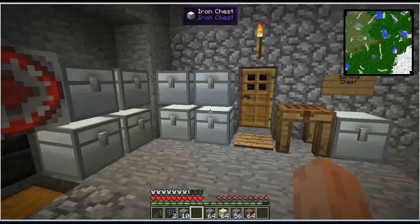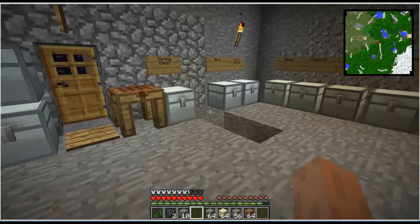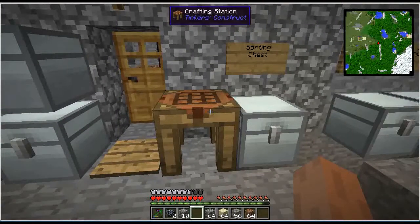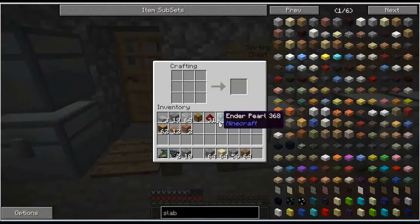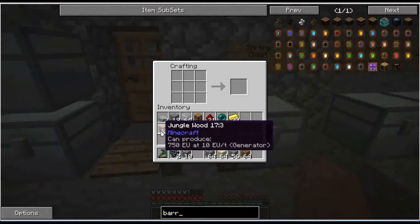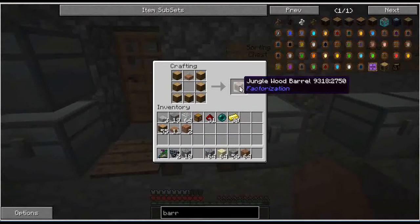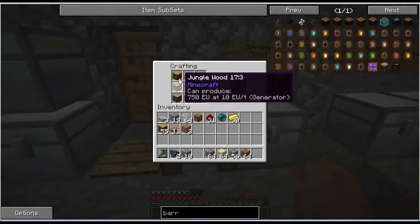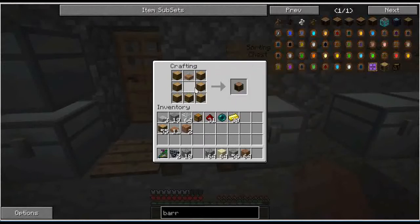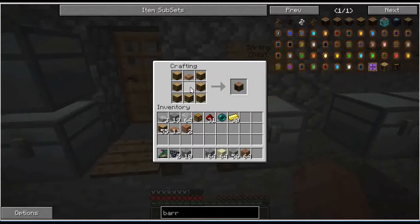Extra Utilities added a few handy things, and there's also some stuff from Factorization we can use. Let's start with Factorization barrels. To make a barrel you need wood — not planks, but wood — and a slab. That gets you a barrel, and you have to use the same kind of slab as the kind of wood. I cannot use an oak slab with jungle wood barrels.